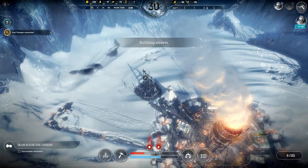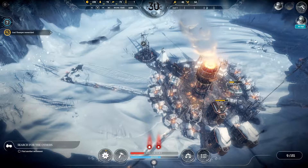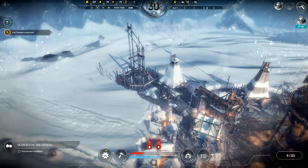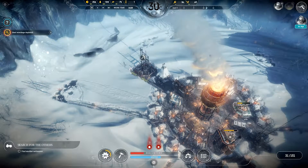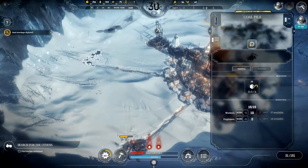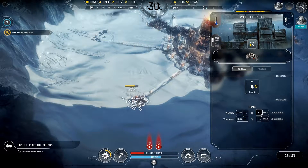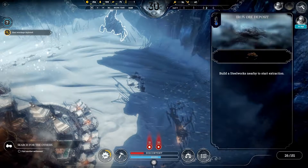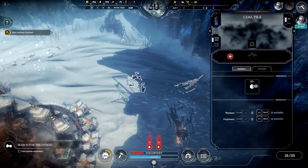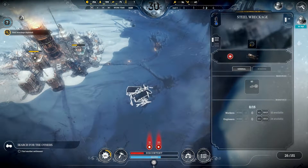Let's just build a little bit more road. Still wreckages are depleted, which is obviously a problem. Let's get some more workers here at least. I guess we'd need the sawmill here, and the iron ore deposit is over there, so we'd be able to properly salvage the iron ore from that location.